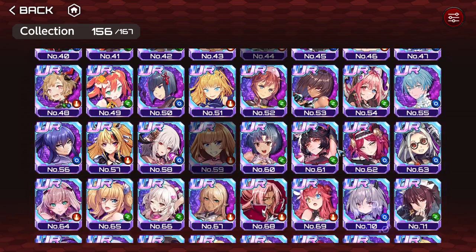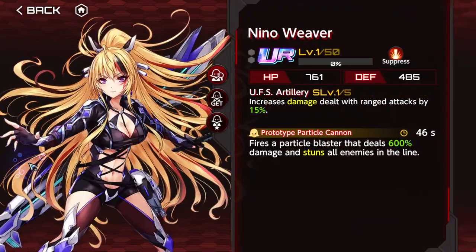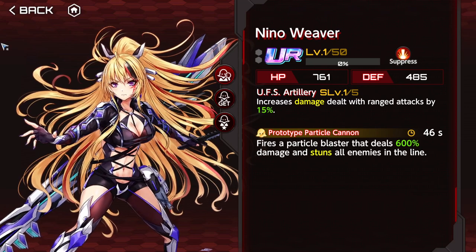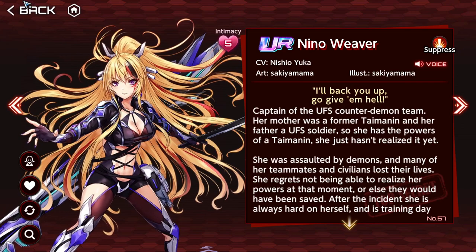Nino increases damage dealt with ranged attacks by 30% — generally good for ranged attackers. The active stuns the enemy, which is fine. It's not the best AOE, but it's usable and a nice way to deal damage to the enemy. You just have to position so that the enemies are in a straight line.